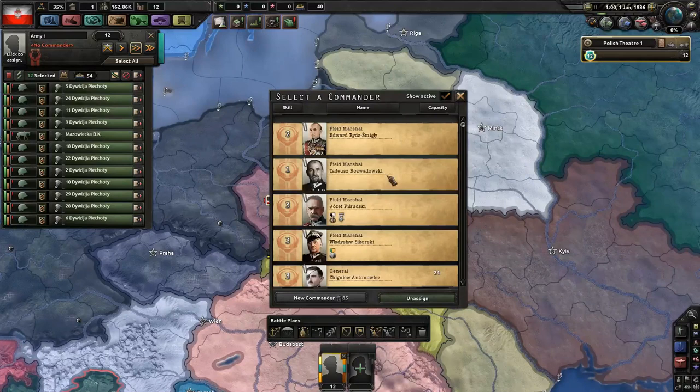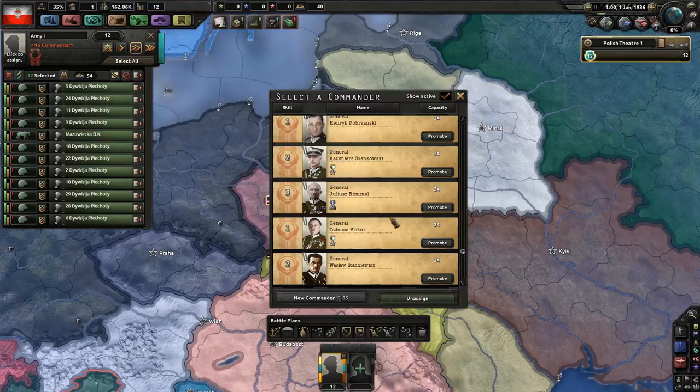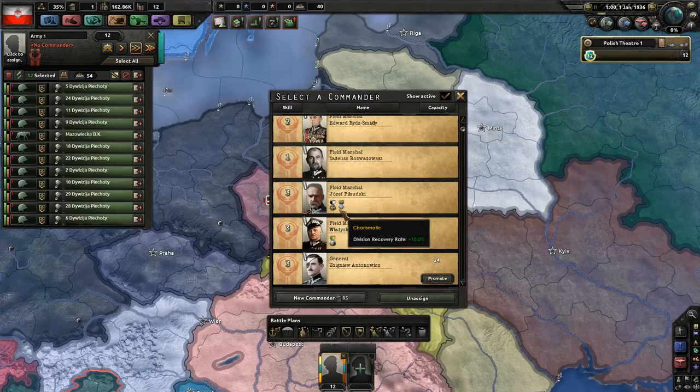You're beginning with 12 divisions. You have several generals offering a wide array of effects — engineers, panzer leaders, recon, commandos. And probably most impressively, you have Josef Pilsudski. This guy was effectively, many would say, the father of Poland, and he gets the incredibly rare charismatic trait.